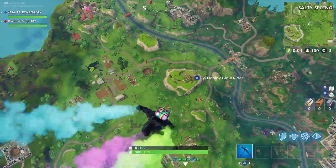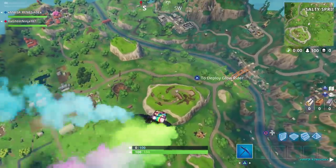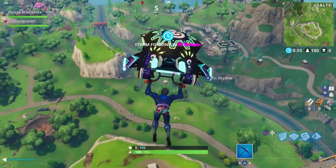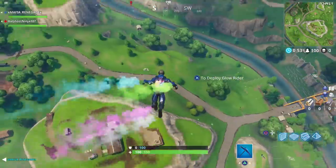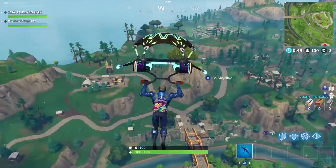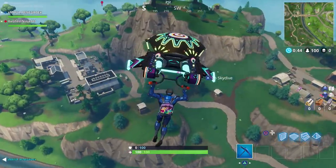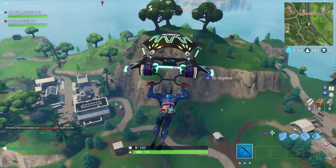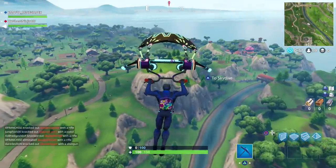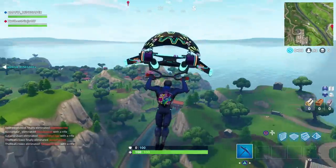When you guys jump out of the Battle Bus, wait about seven seconds, dive all the way down as fast as you possibly can, and then about seven to eight seconds after that pull your glider. By looking at the gameplay right now you should know about the distance you should be from the sky to the ground, because at that height you'll actually be able to see loot llamas. Loot llamas do not render on the map unless you are a certain distance from the ground, so if you're too high up in the air you're not going to be able to see one even if it is there.